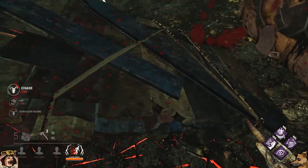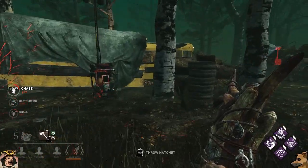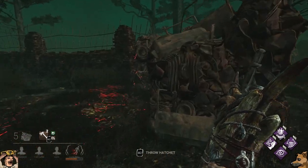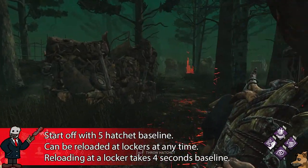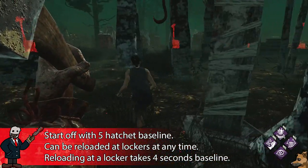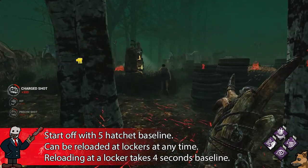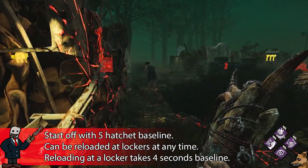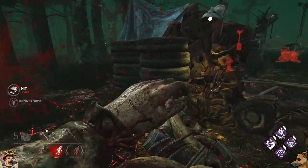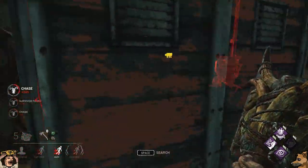Now let's talk about Anna's power, her hunting hatchets. She's one of the few killers in the game with a power that isn't remotely magical — she just throws hatchets at survivors. You start off each match with a baseline of five hatchets. Once you run out, you'll need to find a locker to refill. Refilling takes four seconds by default, and once you start the animation, you are stuck in it until it finishes — no cancelling early because you spotted someone running by.